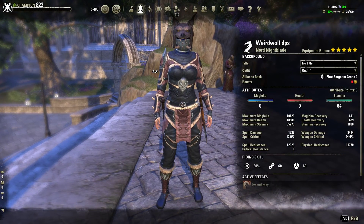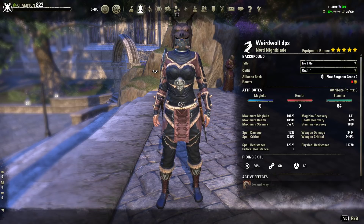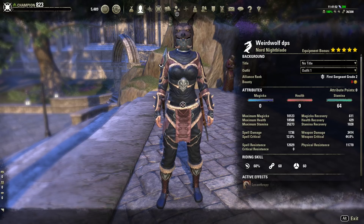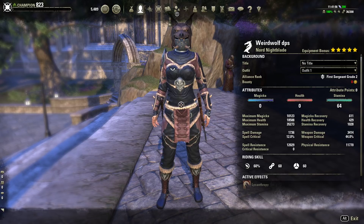We are a Nord with this. The reason I chose Nord is because of the 6% damage reduction they get. The extra health also helps when you transform into a werewolf. On top of that we have a max stamina that's pretty high because we get the 6% stamina bonus with the Nord. Most people would say this is better in PvP, but I think in PvE it's a good combination.